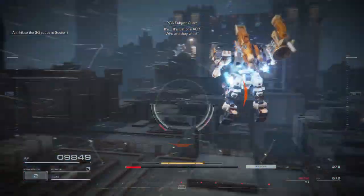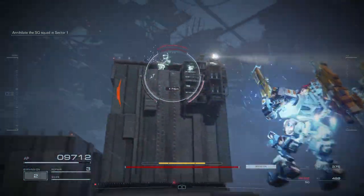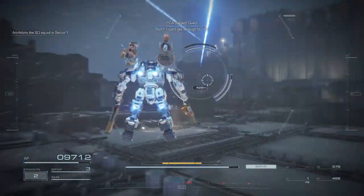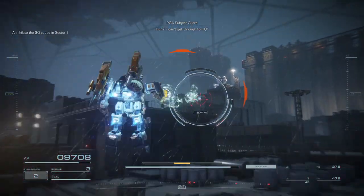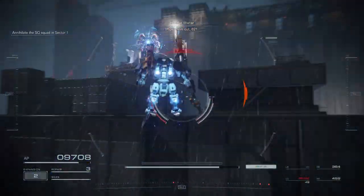It's just one AC. We can look into that later. Engaging. Code 7-8, requesting backup. I can't get through to HQ. The cavalry isn't coming. Wipe them out, 6-2-1.